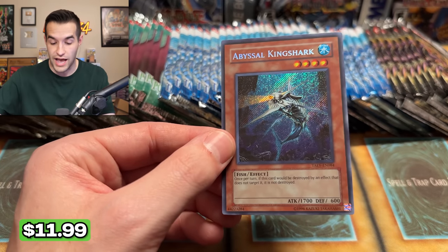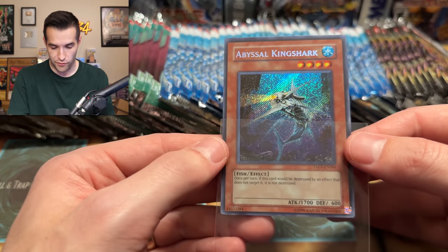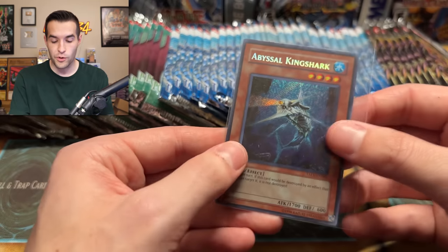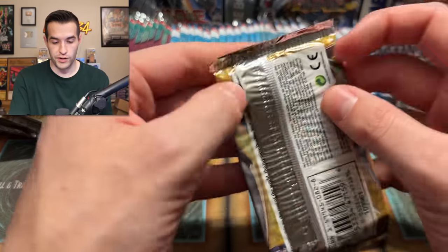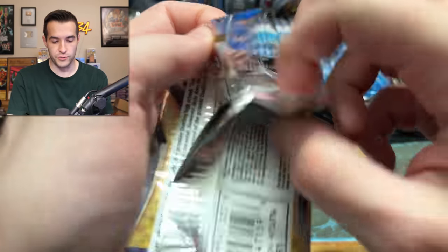Abyssal King Shark — I'm not going to lie, I did not know this was a secret. I don't even think I've seen this card before — Abyssal King Shark, Secret Rare from Tactical Evolution. In this era where they had ultis and secrets in GX, there are so many secrets you just never see because they're so hard to pull. We are not mad about pulling a Secret Rare — that is absolutely incredible.